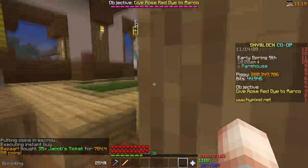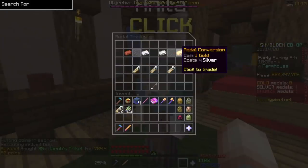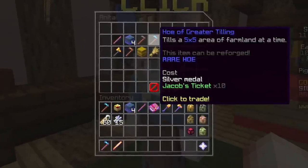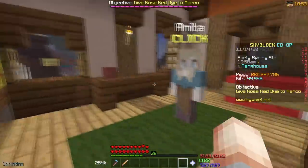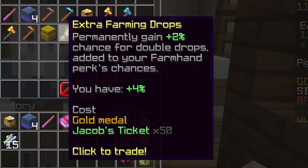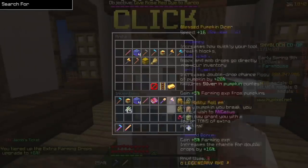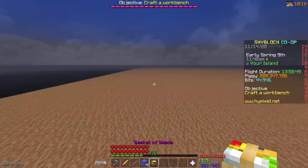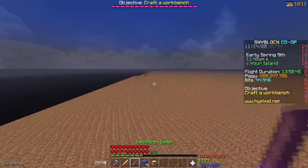What you can actually do with these tickets is trade them with this Anita person. I'm going to convert my four silver medals into one gold. There are all of these things you can buy like the basket of seeds, the hoe of greater tilling, dirt wand - tons of things that just let you build farms really quickly. You can also buy extra farming drops, which are quite expensive because it takes a gold medal and a bunch of tickets. But I can actually buy this right now because I've been saving up, so you get plus 6% extra chance for double drops. Before I spend all of my coins on the brand new overpowered hoe, I'll show you guys what all of these items do.